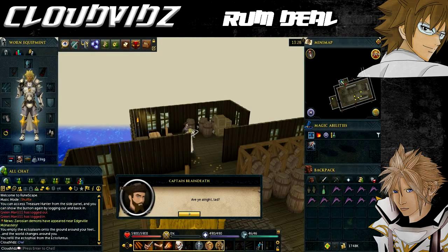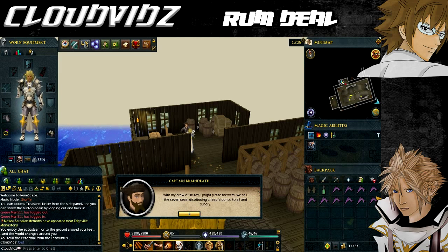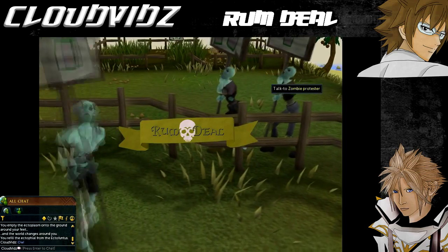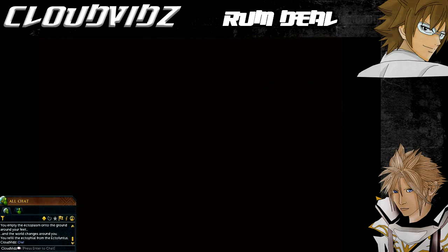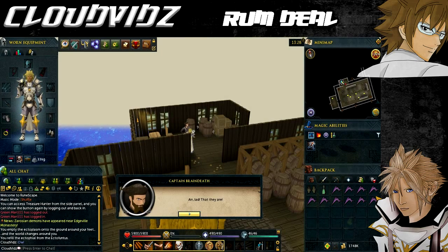Upon waking you'll find yourself in a small room. Go talk to Captain Brain Death and you'll see another cutscene. After that, continue talking to the captain and he tells you that you need to make some rum to get Captain Donnie — the leader of the zombie protest — drunk. You have to gather the ingredients to make the rum, and the captain gives you a blind weed seed to grow the first ingredient.